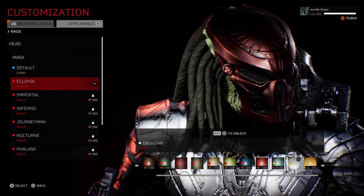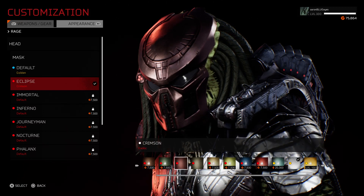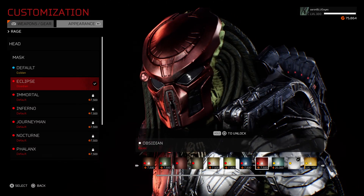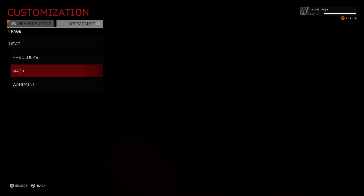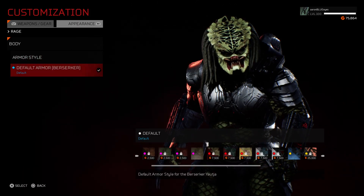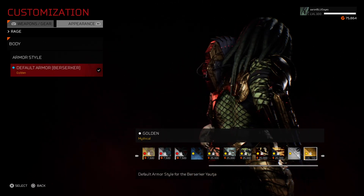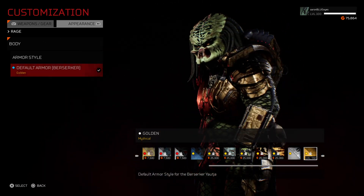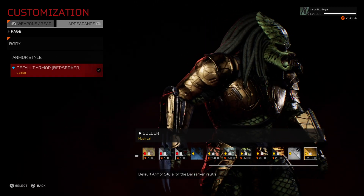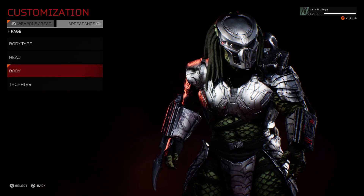The other new shader they added was obsidian, which is just a vibrant red — brighter than the crimson. Crimson is much darker and almost more dull, whereas obsidian is more vibrant. And if we go to the armor style in gold, you can see it looks really cool, especially against a green skin predator — it looks awesome. So now I've got a goal to get to 150 to unlock the elder predator, which looks awesome.